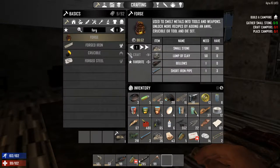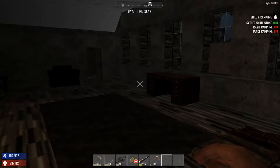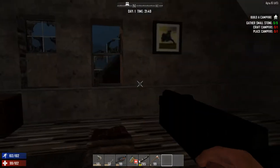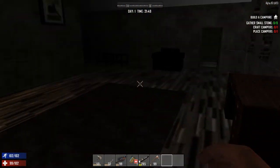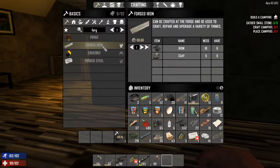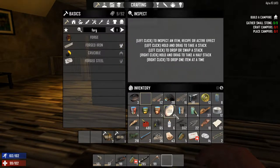Look at us — day one and we're already making a forge because we're awesome. But I don't have any clay and I don't have enough stone. What did I need the forge for? I need forged iron, which requires clay. I have lots of iron and I wanted to make a blunderbuss. I only have 37 iron though.